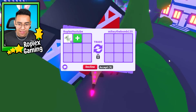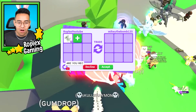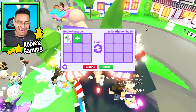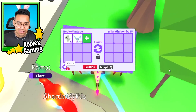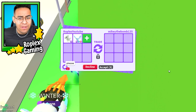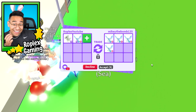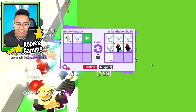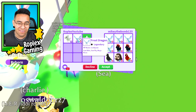Mikey The Bomb 135 is very happy to trade me. He says, 'Oh my gosh, are you recording?' Yes, I'm recording, Mikey. Let's see what he adds. He wants to offer for the mega frost dragon actually — let's see. He's probably really rich if he's offering for a mega frost dragon. He has a lot of legendary pets — he has so many frost dragons, he has four frost dragons. This guy has everything. I'm not gonna do it for a mega frost dragon though.